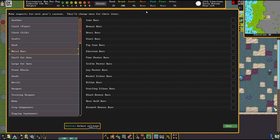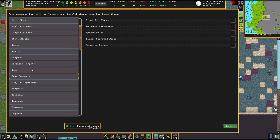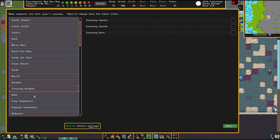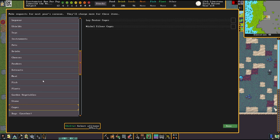Our fort has a hunger for iron and bronze. I also want to check out what kind of pets we can import. I was wondering if we can import elephants — but obviously not. It is really weirding me out that my culture can't have elephants on the starting embark, and I can't import them in this area either. We can only buy empty cages and not the cages with their content.